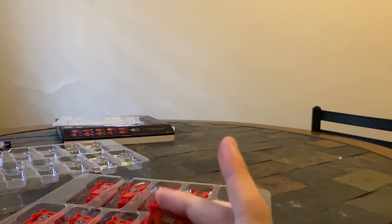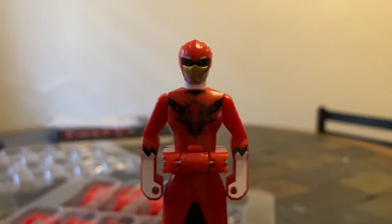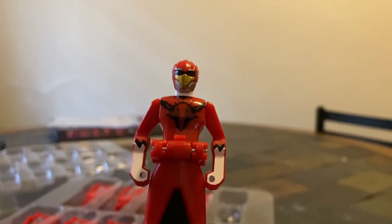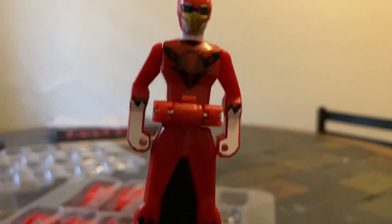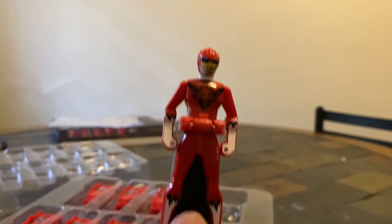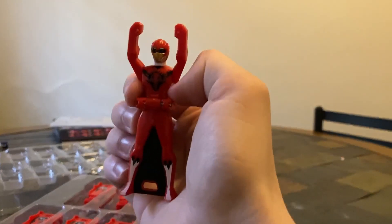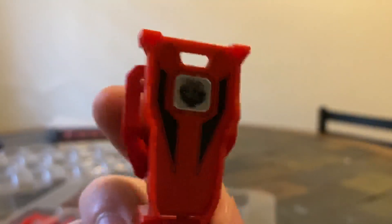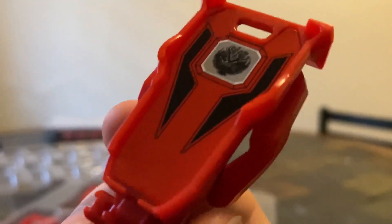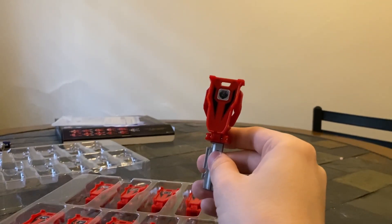Next up we have Juuouger. I love the Juuouger character designs — I think they look really, really cool. And you can see we've got a very nice representation of Juo Eagle. Just like all the rest, you flip it, and one thing I don't like about Juuouger is the symbol — it's really complicated, so from afar it just kind of looks like a circle.